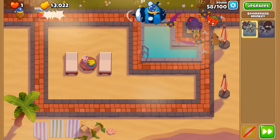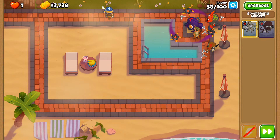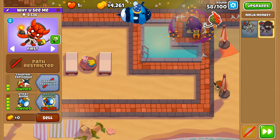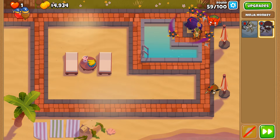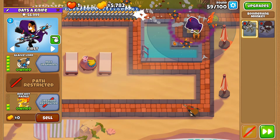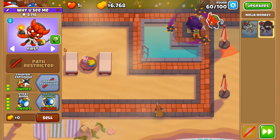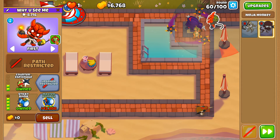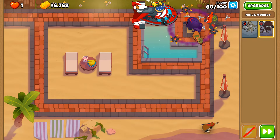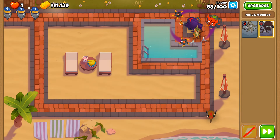I've honestly forgotten about the Glaive Lord because of how easy this scenario is so far. There's a little bit of lag there, but I'd say round 95 could still pose a challenge—anything entering the gaps of the orbiting glaives, camo or not, will be a concern. The DDTs are going to be a bit of a worry, so we're going to have camo prioritization on just so we don't forget about it later. BFB taken care of.